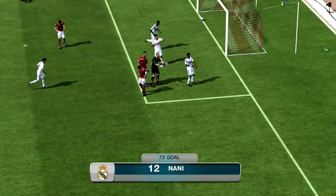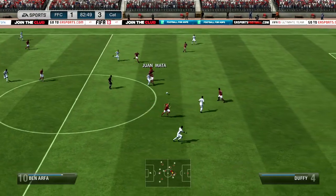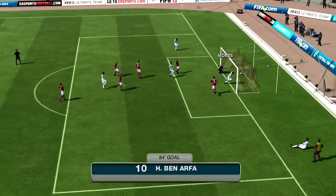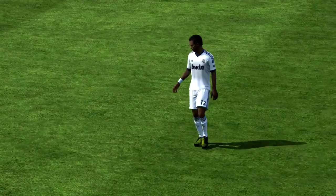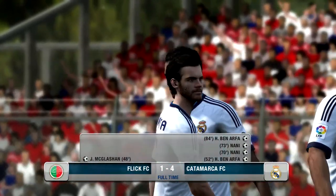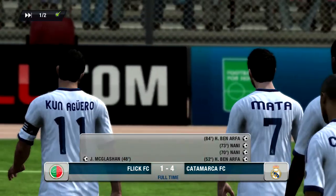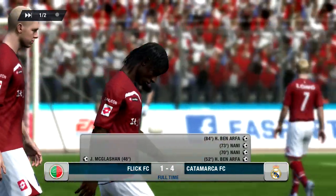He goes ahead and gets one more goal. Juan Matsu is going to play a nice ball to Ben Arfa, Ben Arfa finds Nani, and Nani is going to pass it right back across to Ben Arfa to make it 4-1 in his favor. So we do lose this last match, but that's all right. We are still in Division 4 so we're going to start coming across some better teams. But I hope you guys did enjoy this episode. I sure had a good time commentating this. And if you did enjoy it, be sure to leave a like or a comment. Anyways, this has been Flickify. I hope to talk to you guys again soon.